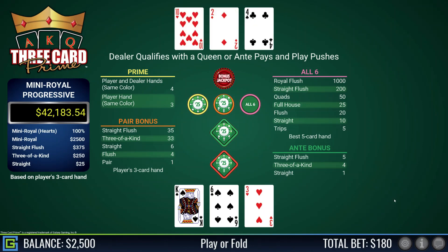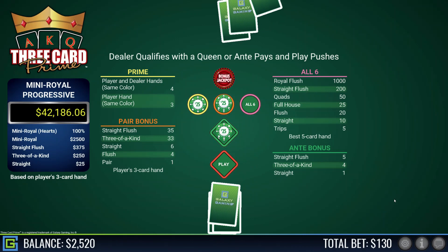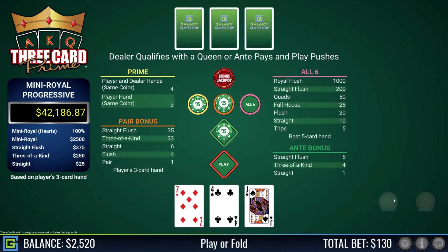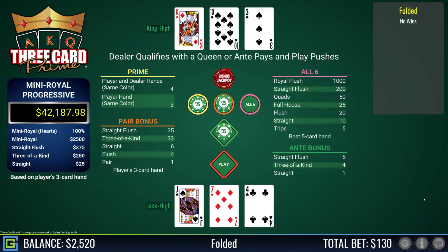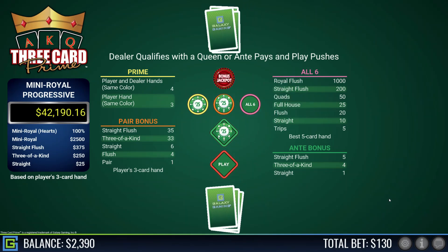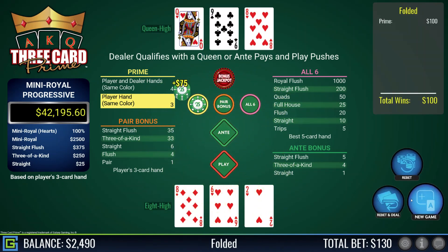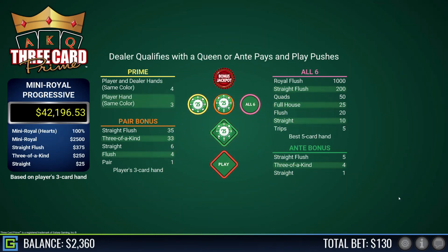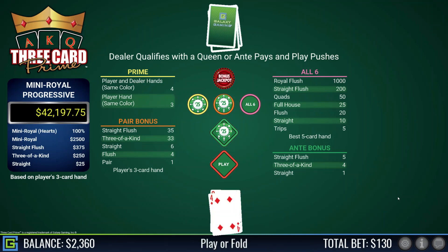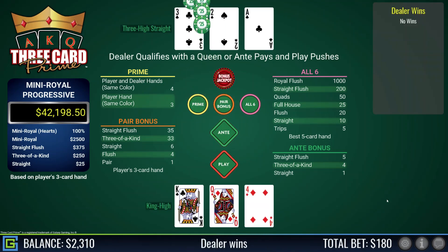We win on everything except the prime and the progressive. King-six-four, that's playable. Jack-seven-four, fold. Eight-six-two — it's a prime hand but it's not worth playing, so I get paid three to one on the prime. King-queen-four is playable — oh, dealer has a straight, three-high straight.